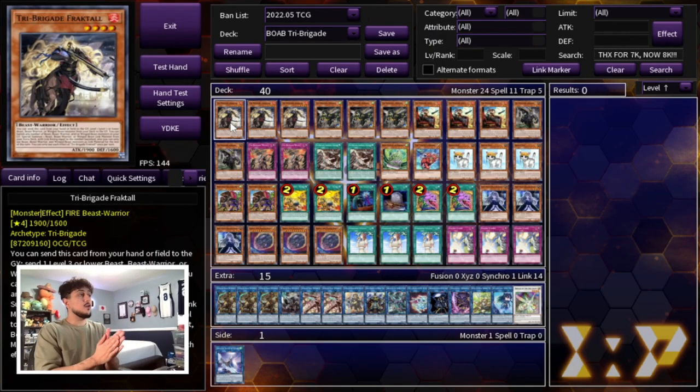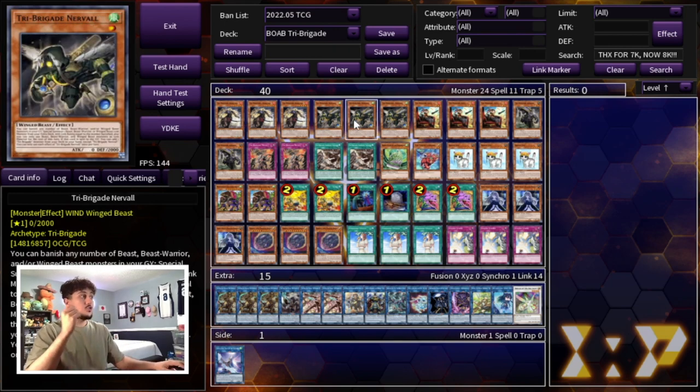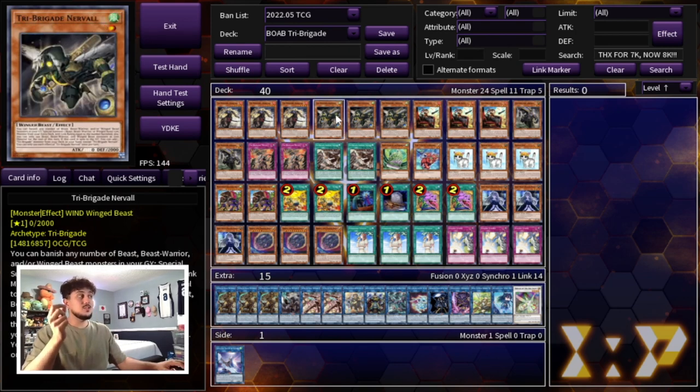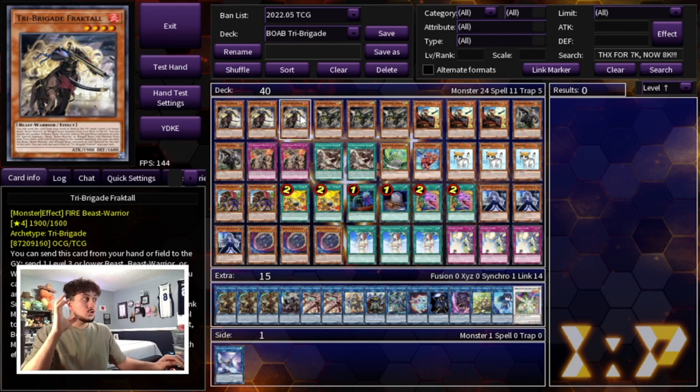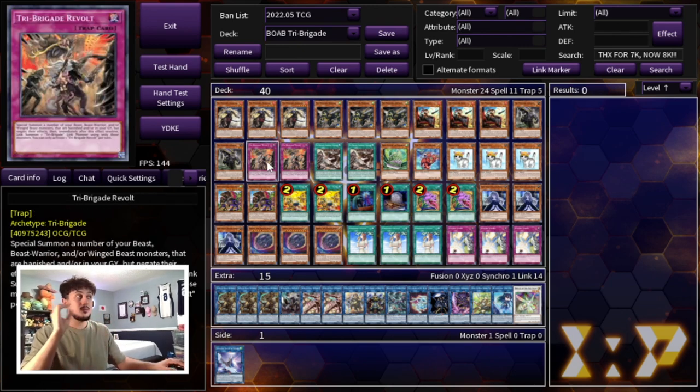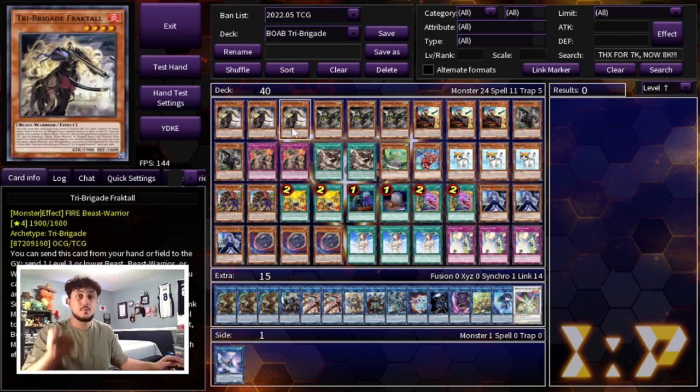To get things started with the deck profile, we're playing three Tri-Brigade Fractal, three Tri-Brigade Nerval, three Tri-Brigade Kit, and two Tri-Brigade Keras. These are the best ratios, and you're also playing a lot of other cards that supplement the Tri-Brigade strategy. The best part about this deck is you're playing a lot of meta relevant hand traps that are actually very affordable now, thanks to the Megatins and even the upcoming Crystal Beast structure deck, which will make cards like Ghost Belle even cheaper.